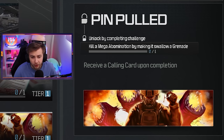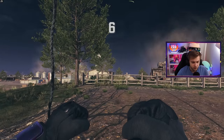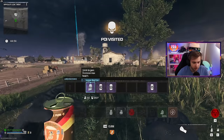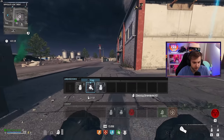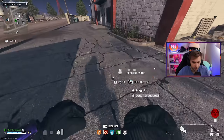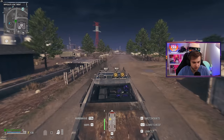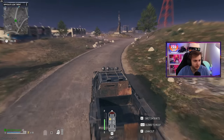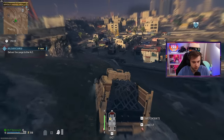Apparently there's a calling card for killing a mega abomination by making it swallow a grenade, and I did not get it because we killed it with a molotov. So I will not rest until I get this calling card. Now that we got that practice run under our belts and we have a large backpack to store a few more nades and maybe a little bit less self-revives, we should be able to clean it on this run. Let me pop my perkies. I'm gonna sit here and hit this ammo box until I'm full on nades, and then once I got enough, I'm gonna run a few contracts to see if I can't get another self-revive or two.